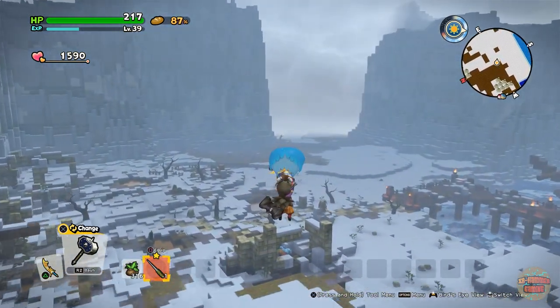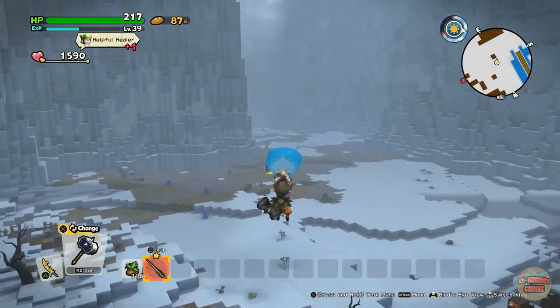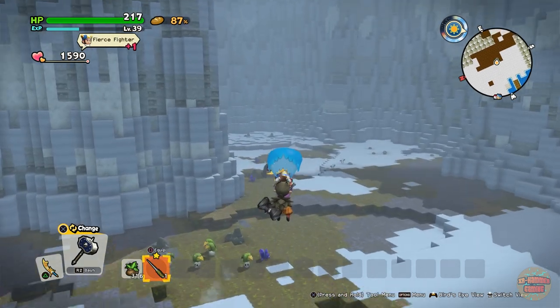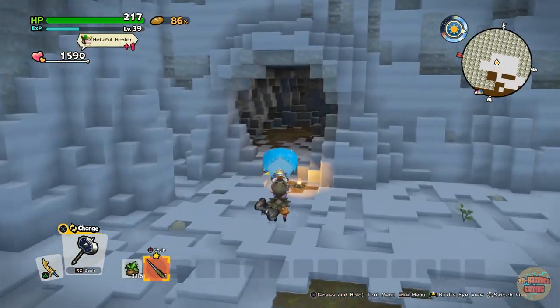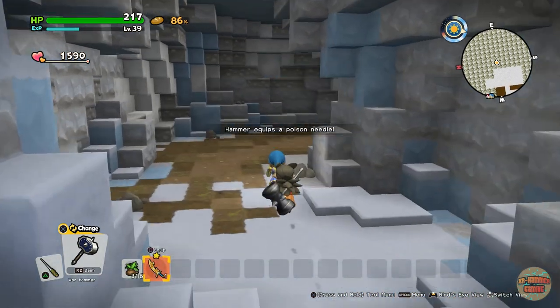Although it doesn't look like you're going to make it, you will — trust me, you do make it. Because it's a metallic monster, your poison needle will work on it as well — the instant kill chance. So make sure you didn't get rid of it, and if you did, just go craft one and bring it with you.